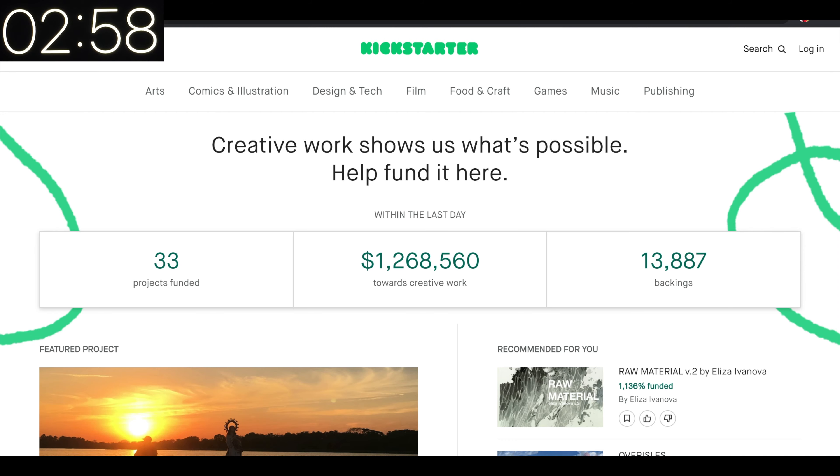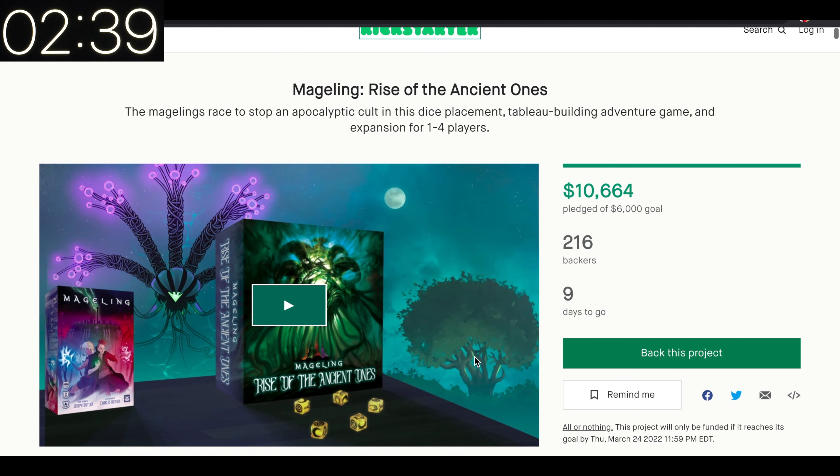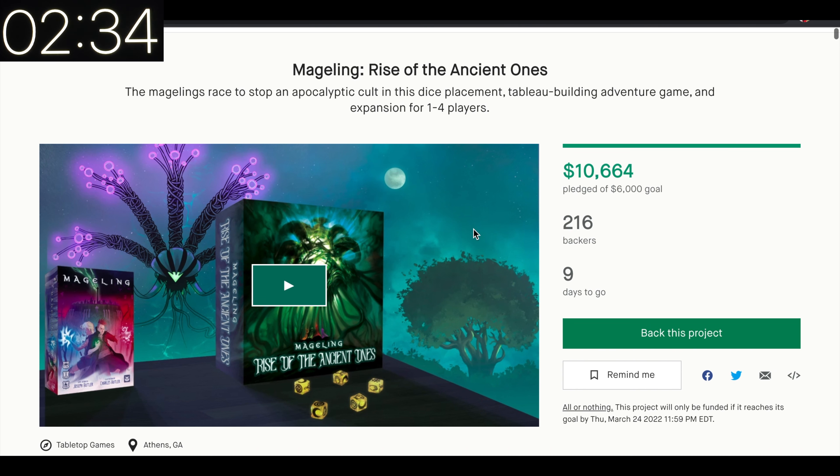The first game is Mageling: Rise of the Ancient Ones. Rise of the Ancient Ones is actually an expansion for Mageling — here's the original game. I actually had not heard of this before, but this is your chance to get the base game and the new expansion, which looks like a huge expansion. $10,000 raised so far. You're trying to stop an apocalyptic cult in a dice placement, tableau building adventure game.